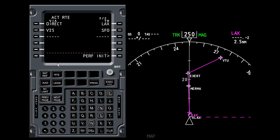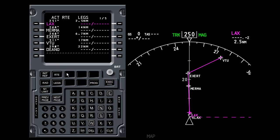Let's look at how we modify the flight plan. At the moment we're flying from LAX to Murmur to Exert to VTU. We should actually fly that procedure to get out of LAX, but what we're going to do is cut the corner and fly direct from LAX VOR up to the Ventura VOR. This means editing the flight plan.